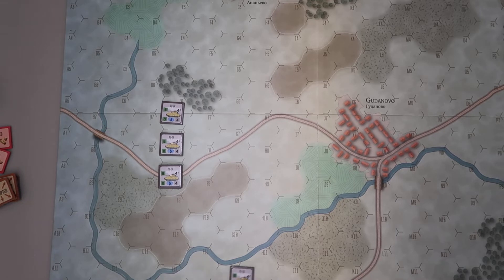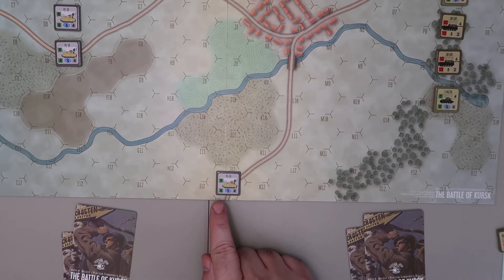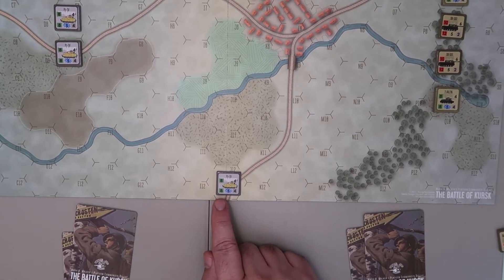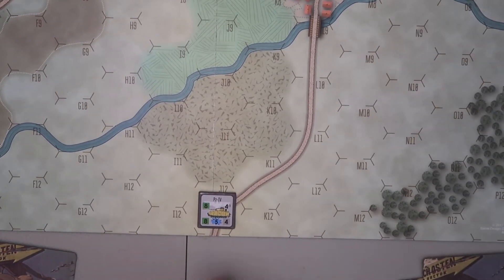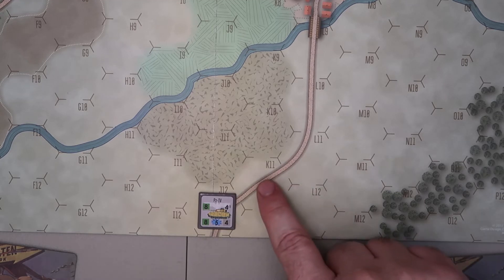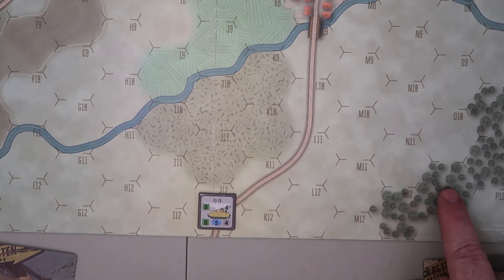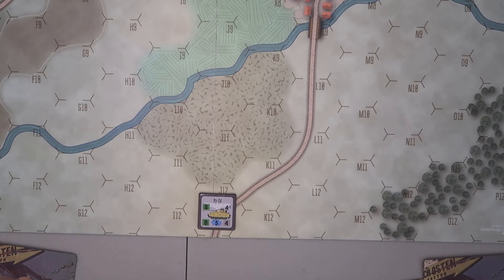These guys have a green armor piercing rating of eight and a green high explosive rating of eight. The key thing to know about Platoon Commander is that you determine your range based on the color. In this case, long range is five hexes, so they can reach out in an arc of one through five in multiple directions. Let's mark them moved and note they still have the opportunity to fight.